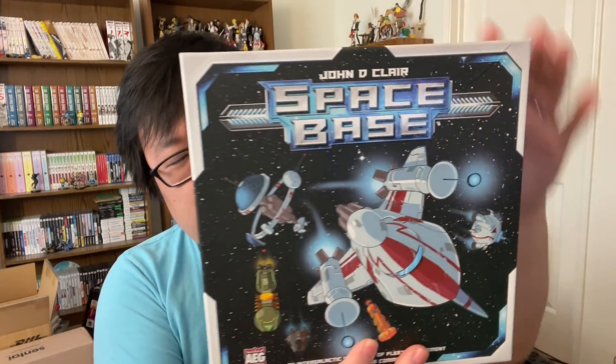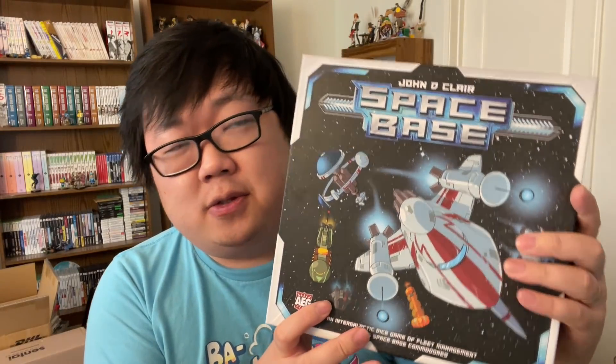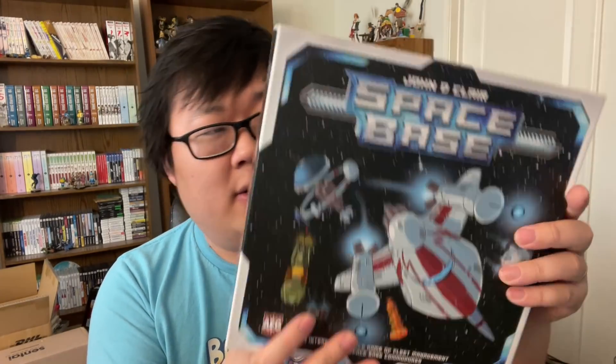Time for another board game review, and this time we have the game Space Base. This was sent to me by AEG and is designed by John D. Clare. Space Base is a dice game where players draft ships into their Space Base. Every turn, no matter whose turn, players harvest rewards from their Space Base — whether those rewards are an increase in your baseline income, credits for the next turn, influence, or some other powerful effect that will lead you to victory. Space Base has you involved and engaged on every player's turn, from the first roll of the dice to the last. Let me show you how to play.